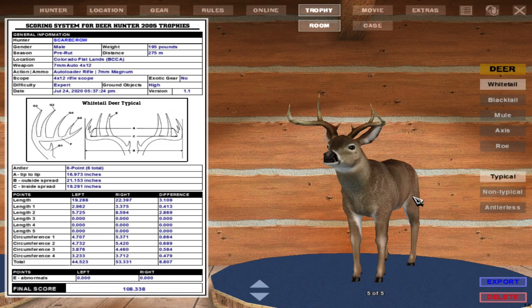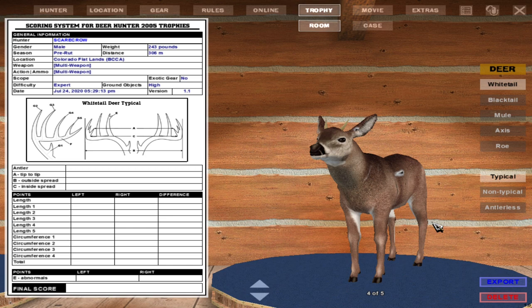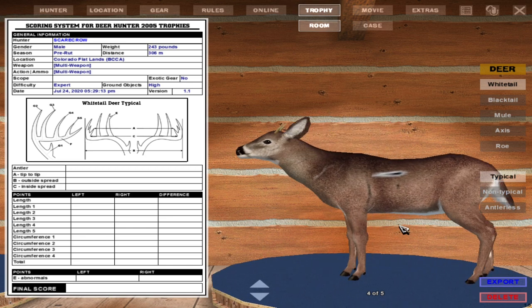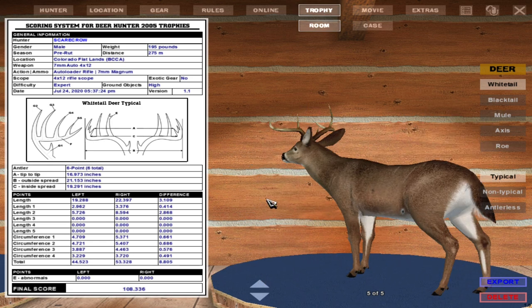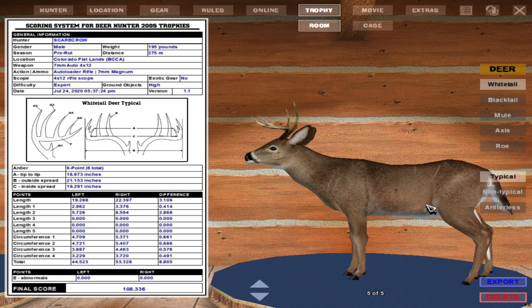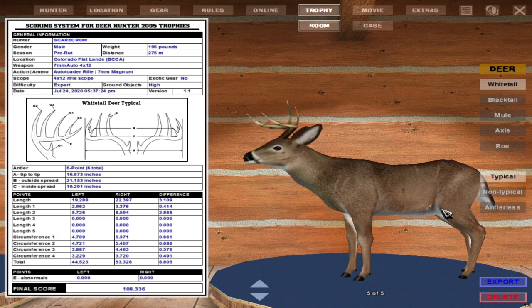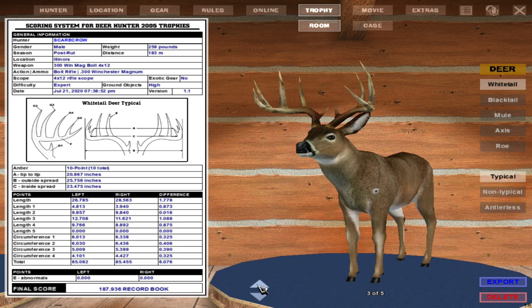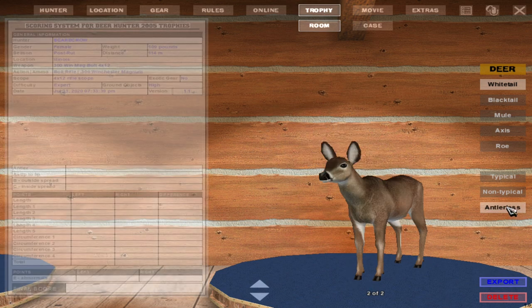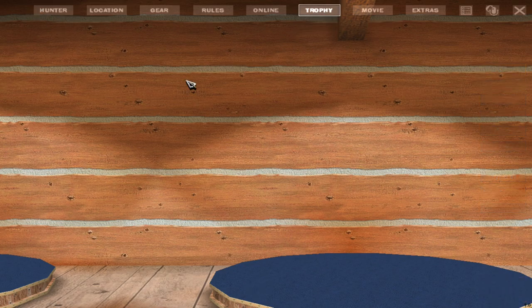Let's end the hunt and check them out since we've filled all our tags. Here's the buck — this one actually had one antler bigger than the other, which is pretty cool. And here's our little spike. One of my shots even hit the ear. That long-range shot — I aimed here and hit here — so there's definitely some inaccuracy, or maybe the wind was coming into play. The biggest one we have so far is 187. Let's go ahead and select another location.